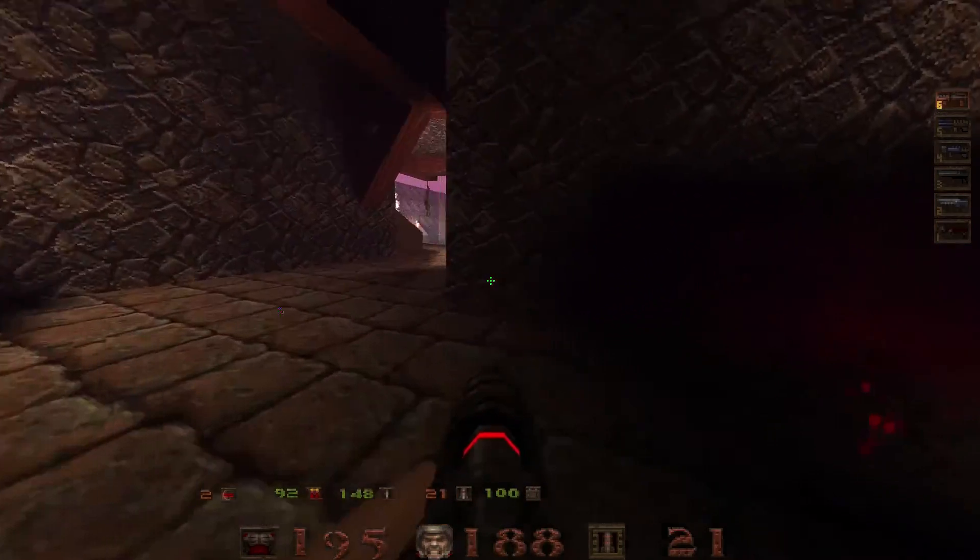Now comes a very annoying part. This is a new addition in Quake 1.5 — these pendulums. They insta-kill you, so I'm gonna be careful here. Let's see if we can kill some stuff with this quad. And yeah, there's another one — another quad.